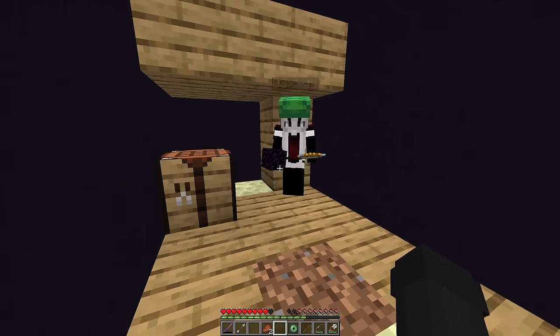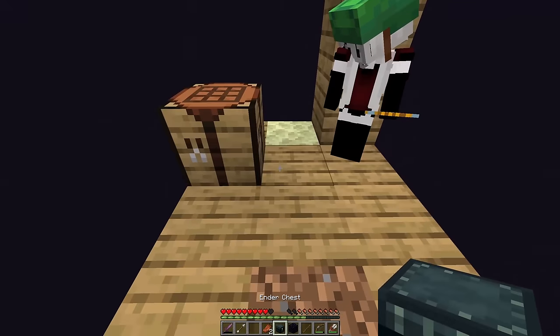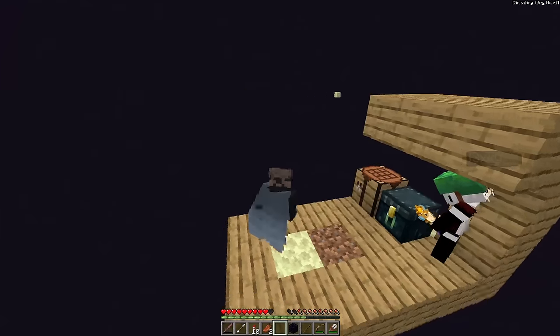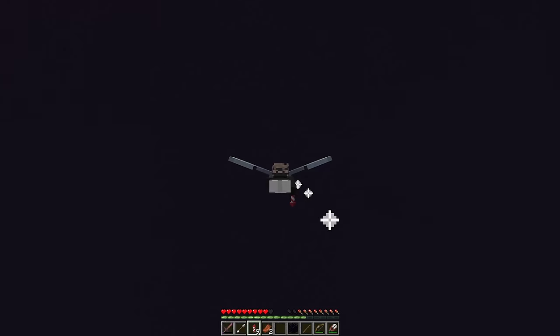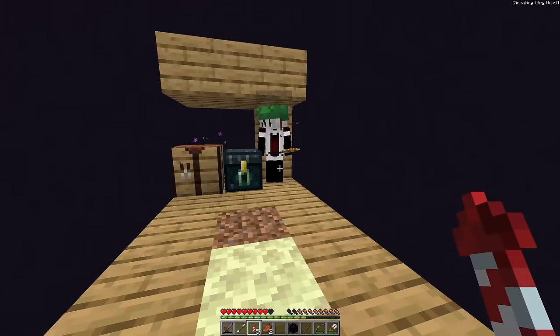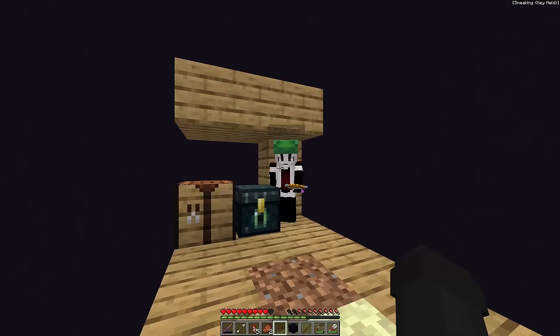If we had ten we could have made a nether portal, but that's fine. Hopefully our ender chest has some useful stuff inside — yes, I have an elytra and ten rockets! If I put this on I'm gonna go find land and then get you out of this place! Wait — I have three durability on this elytra, I need to get back before it breaks! This elytra has one durability — flying out of here is not gonna work. We're gonna need something else!